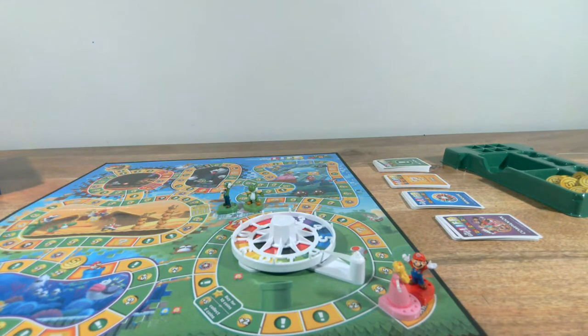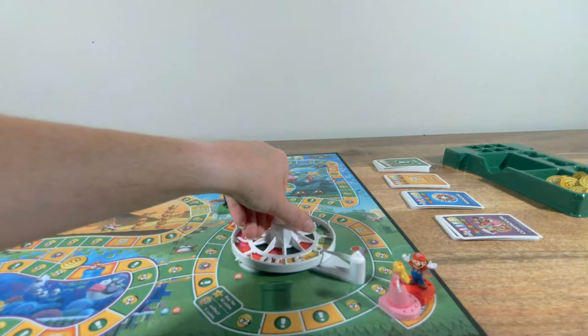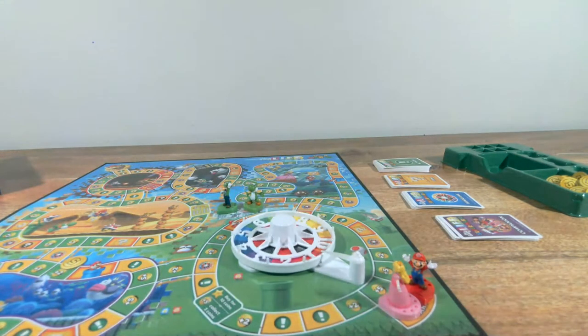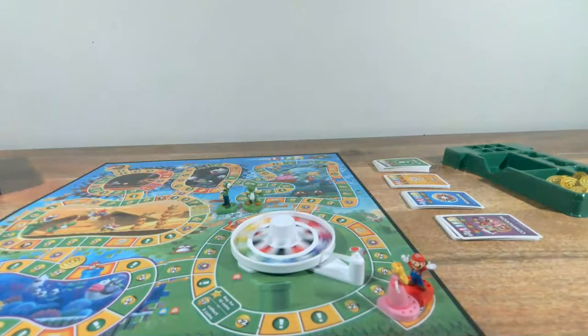On your turn, spin and move that number of spaces. On your turn, you can choose which direction to go. Once you've chosen a direction, you may not change course. Are we rolling to see who goes first? Yes. You rolled a 10, so I think you're going to go first. I'm going to try to guess what I'm going to roll — I'm going to say a three. A two — so close.